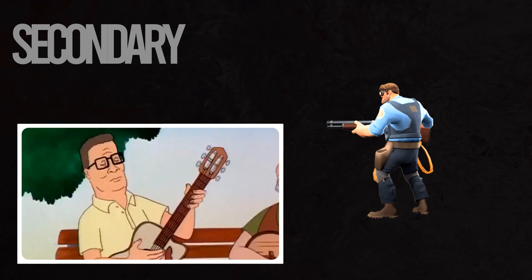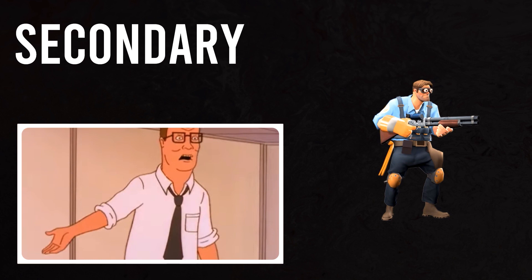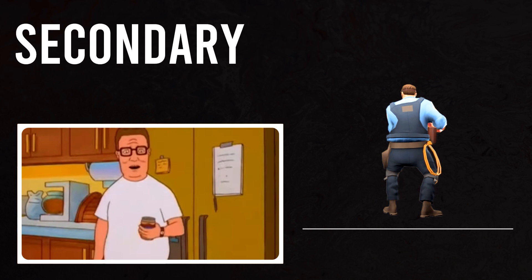Moving on to our secondary — we don't have a lot of options. Hank doesn't have a robotic arm or any sort of handgun that he owns, so I guess that just leaves the Wrangler. There's an episode where Hank gets addicted to a video game, so sure enough, why not? Use your Wrangler to go play some propane.